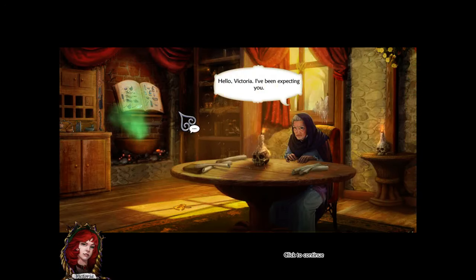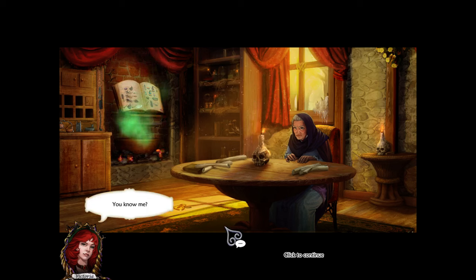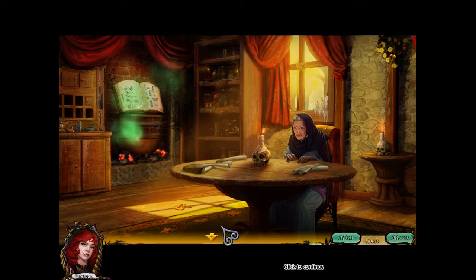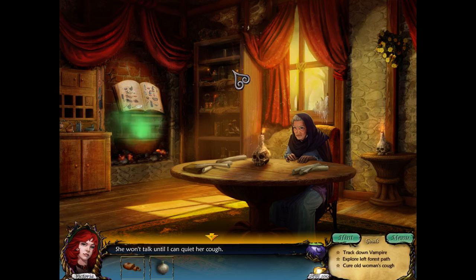Hello, Victoria. I've been expecting you. Creepy voice. You know me? Everyone knows you, Victoria. You're the reckless one in the village, remember? Patience, dear. First, something to quiet this. Robitussin. Leaf? Yeah, I'll get it for you in a minute. I'm just looking for leaves. I think there's only one in here. So, let's go find her something to drink.